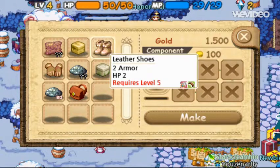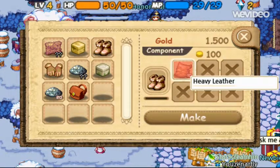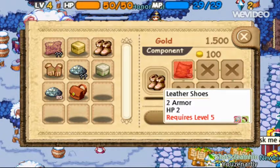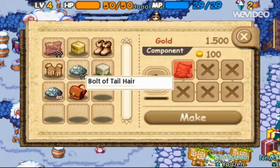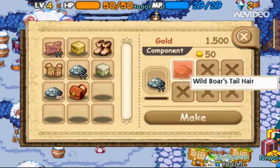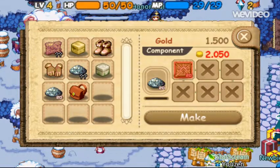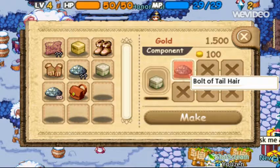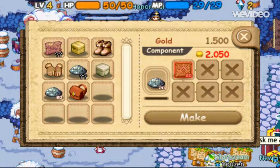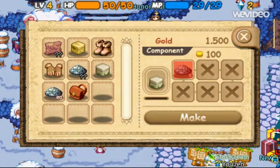If you get the heavy leather — or cured, or heavy leather — if you get ten of them, you can get some leather shoes at level five, or leather gloves at level seven. For boar tail, you want to collect at least five of those so you can get this — the boar tail of the hair. So if you do this, get the regular wild boar tail hair, make it into this — all you need is five.